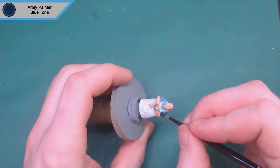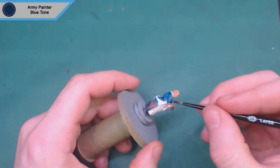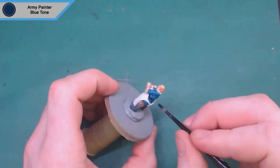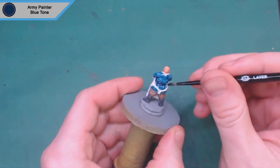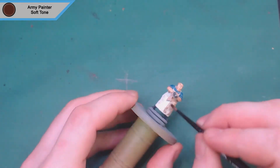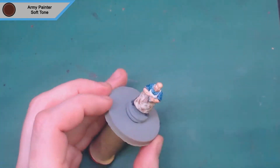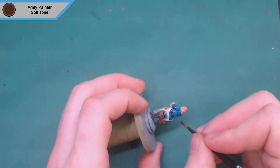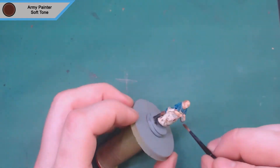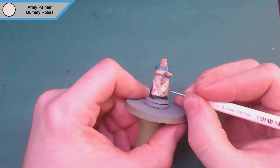I decided I don't want to do the whole thing as one wash color like I normally do, so I'm adding color washes. Wolf gray goes really well with Army Painter blue tone — I think it's designed for wolf gray and their blues. It sits really well and changes the color just enough that you can highlight back up. Then Army Painter soft tone is for everything else — his boots, bottoms, apron, even the mug and rag. Soft tone will stain the light mummy robes color, which works well because no one working at a tavern in that era is going to have a clean robe.